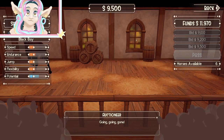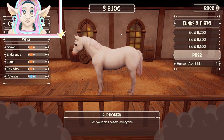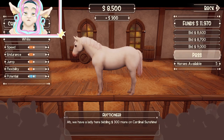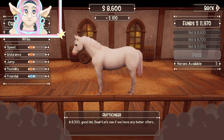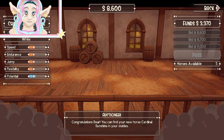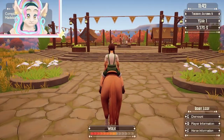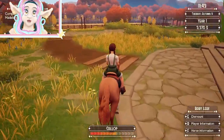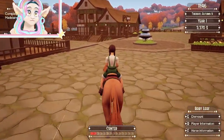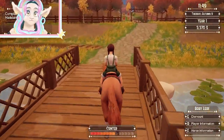We only have five horses left to bid on — we've got to pick one. Wow, a completely white horse! I don't think I've ever seen one of these — we'll bid! Somebody else outbid us, but we kept going and we win! It's a mare too — awesome! She'll be waiting in our stables at home. We're heading home now with about $3,000 left.